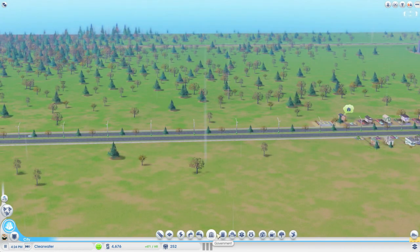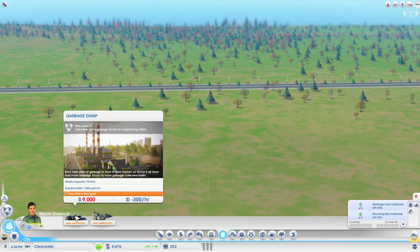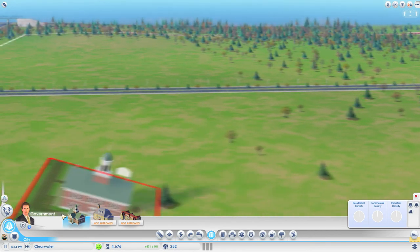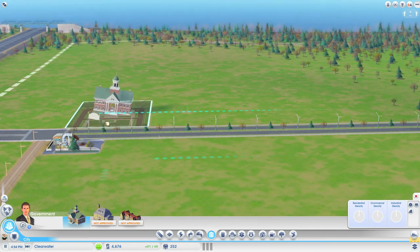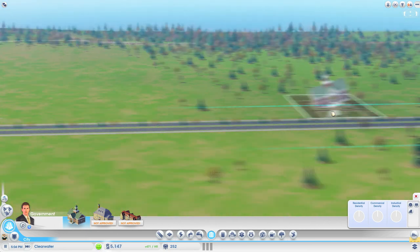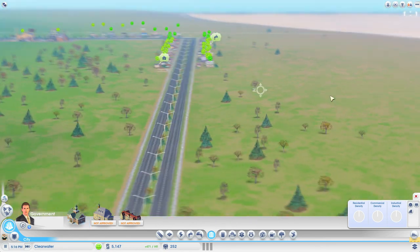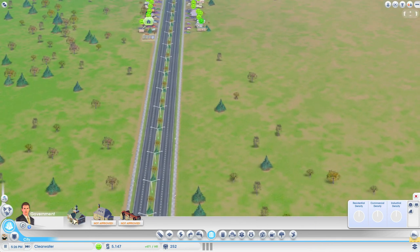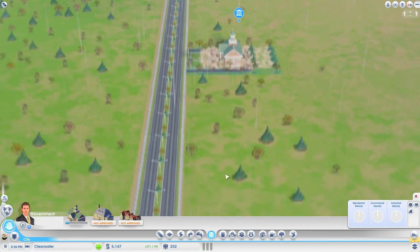Next we are going to preempt something - as soon as we get some more money up, we're going to build a town hall. I'm going to build this town hall right at the entrance - no, I'm not. I want to put it somewhere where it can be central, because this is going to be a very very bustling metropolis I feel. That'll do - let's put that there.